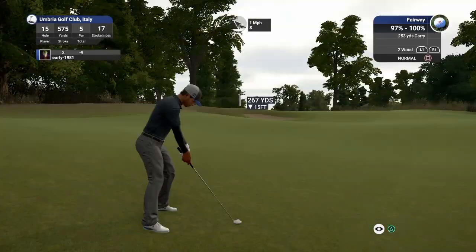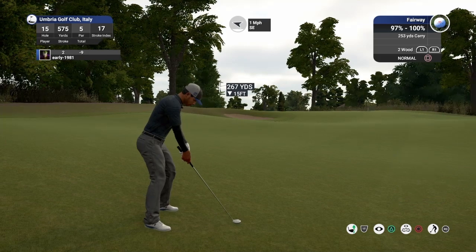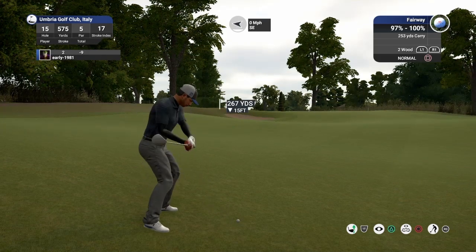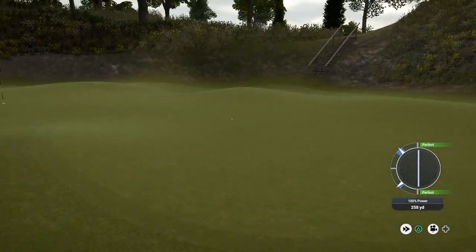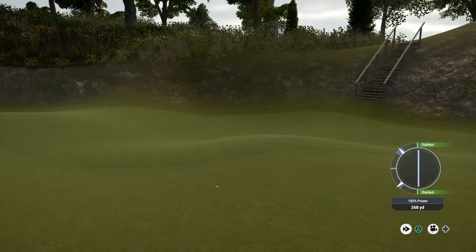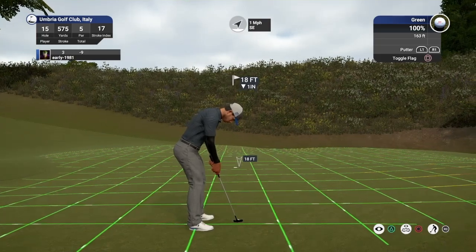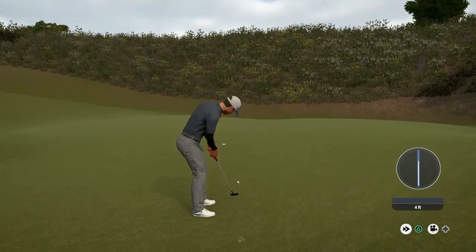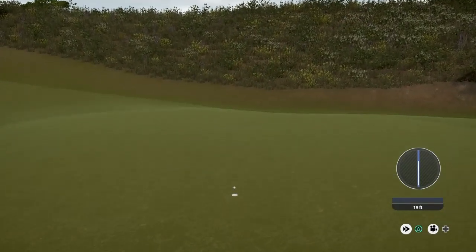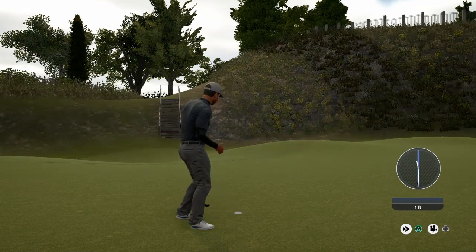Let's see if we can reach this green in two with the two wood. Just shot-shaping this one — ball's going to move hard right at our feet, counteracting that slope with a touch of draw. Should get a huge kick left off this slope and filter down towards the green. This should now come back down towards the pin, tracking well, getting down to the bottom tier. That's going to leave us with an 18-foot putt for eagle. This putt's just going to slowly drift to the left — come on. Oh, just burns the right edge. Just miss out on an eagle, but we do pick up a birdie.